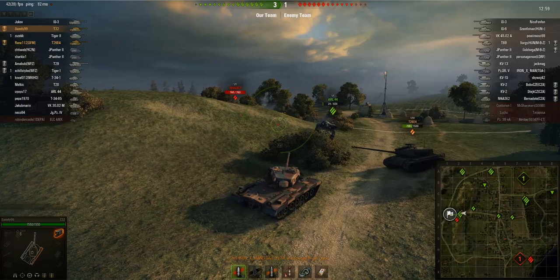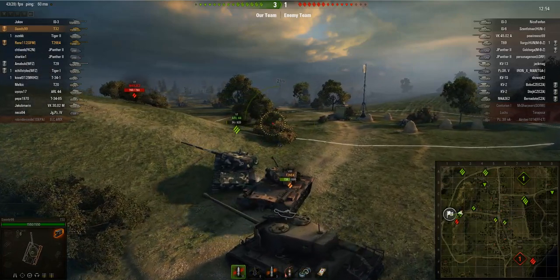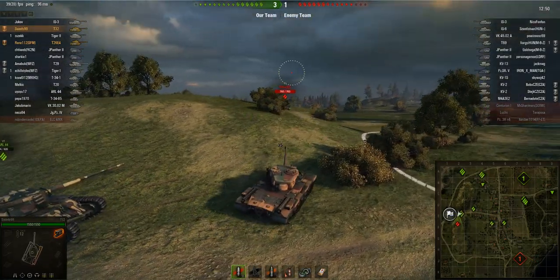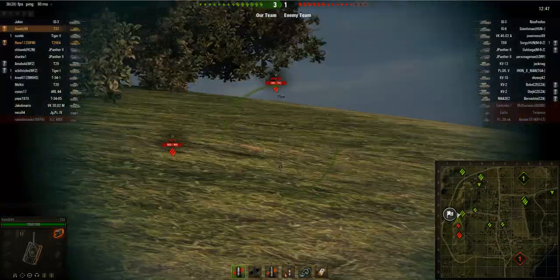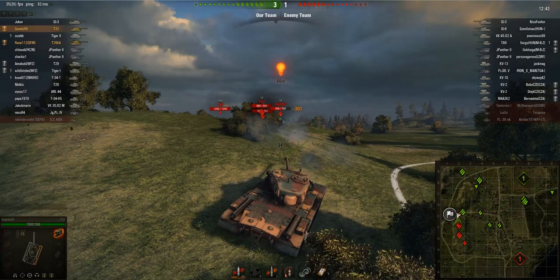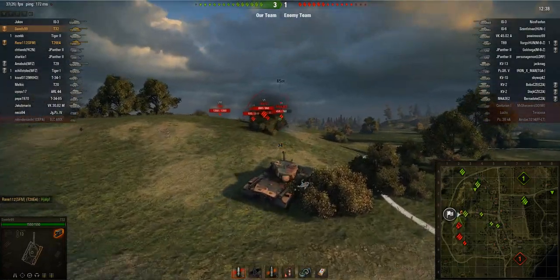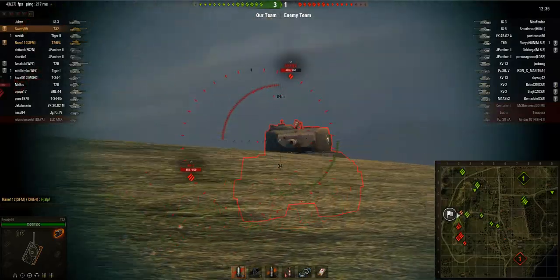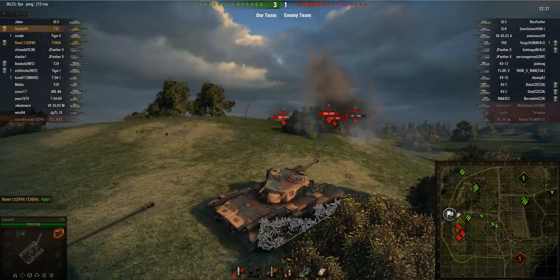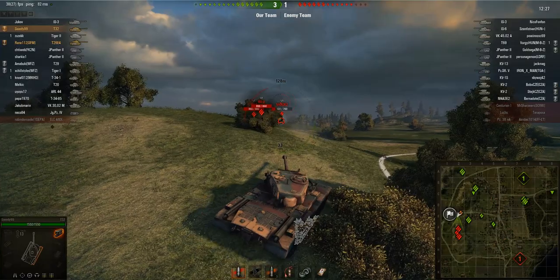The score is 3-1 and Sweedy's located around the cap circle — this is a really strong location for the T32 because he can use its great gun depression and great turret armor to go hull-down behind these undulations and hulldown. You can see his turret bouncing all the shots from the enemies. Fair enough they're tier 6 tanks, but if you let their DPM work, American tier 6 mediums can be quite a pain.